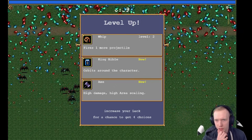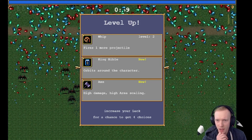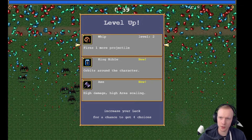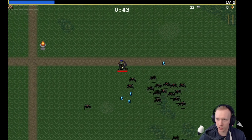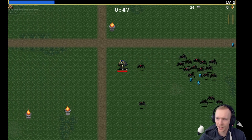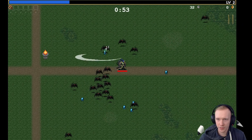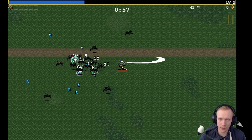It's a simple game but what's fun are the choices. So here we got choices to make: we can upgrade our whip to fire an extra projectile, King Bible orbits around the character as another projectile, and axe is another projectile. I'm gonna go with whip. I played this game for like 10 minutes before I showed this video and I can already tell — oh, this is goofy fun.